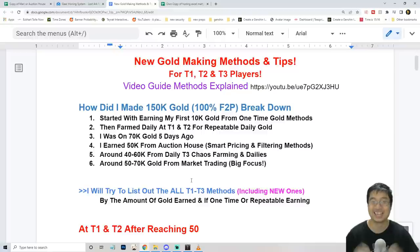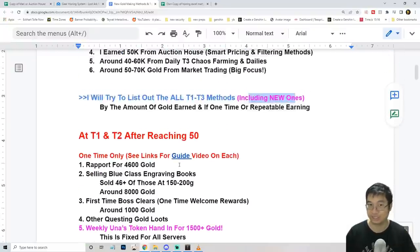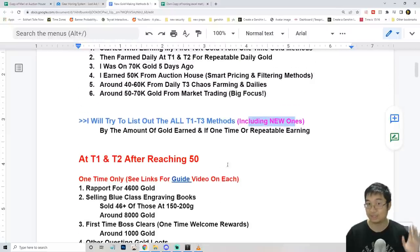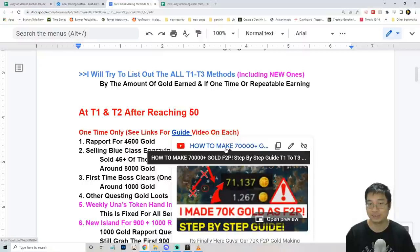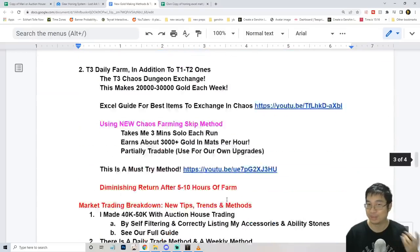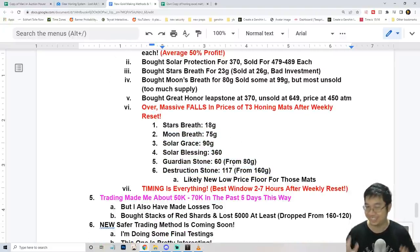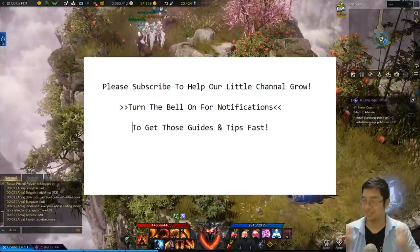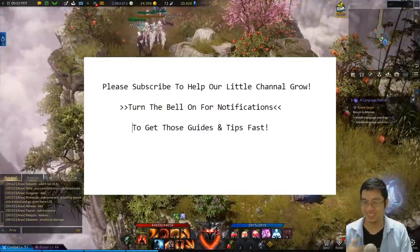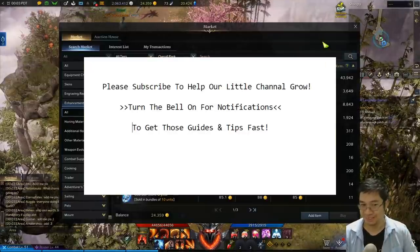Hopefully you found this gold making guide helpful. What I do each time is add new things about making gold for each tier of players — tier 1, tier 2, or tier 3 — and then the new methods are covered in more detail while older methods are linked to previous videos. Maybe next week I'll make a third video focused on new methods of getting more gold, new tier 3 farming, and the new market trading method. Trust me, guys — you need about 200,000 gold at least to attempt plus 15 at tier 3. If you haven't subscribed to this YouTube channel, make sure you do so because we'll be getting a lot of guides and tips. Let's have a great time in Lost Ark!